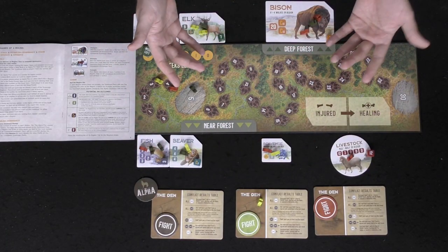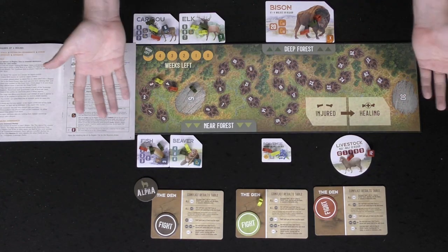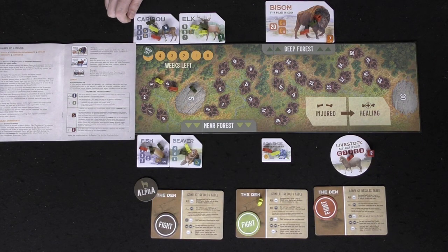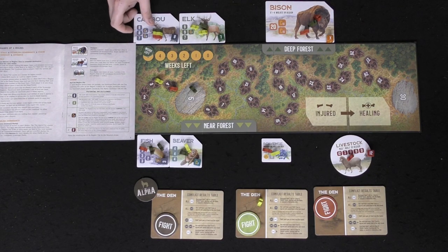Now you establish dominance. You determine who is the dominant player in each different area, starting with the top left and going all the way around the board. In this case, there are three wolves in one area from three different players, so all of those players are dominant.